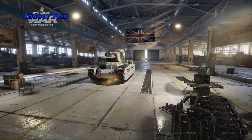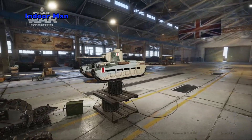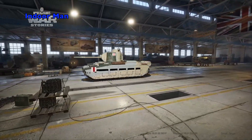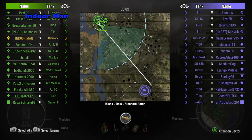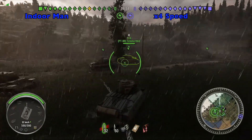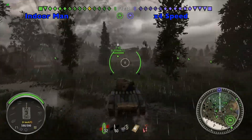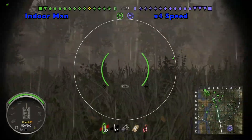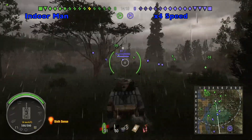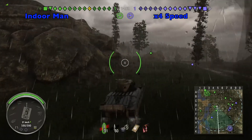Greetings fellow tank commanders. In this video I'm going to be showing you a game that I played with the Defiance Matilda. This is a tier 5 British premium medium tank with preferential matchmaking. The game I'm playing is a standard battle on Mines with tier 5 as the top tier and one artillery on each team. My tank is equipped with improved ventilation, an enhanced gun laying drive, and coated optics. I'm using a British crew which has five crew skills and perks.